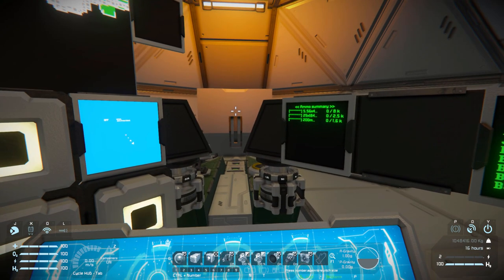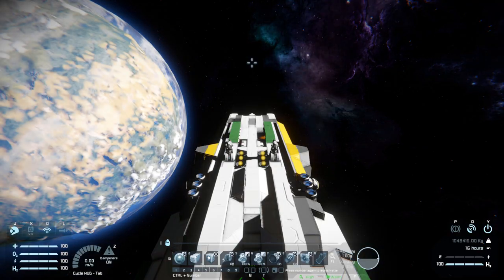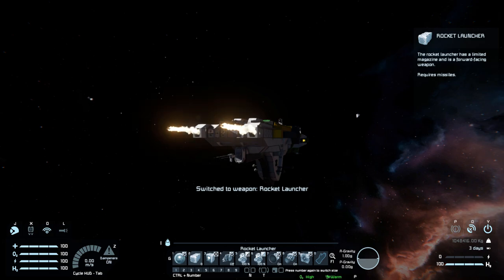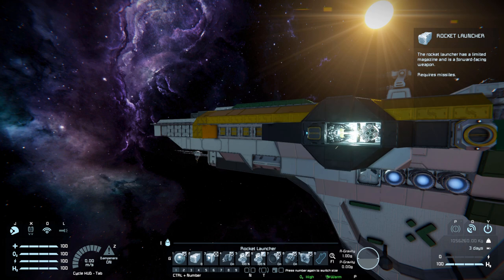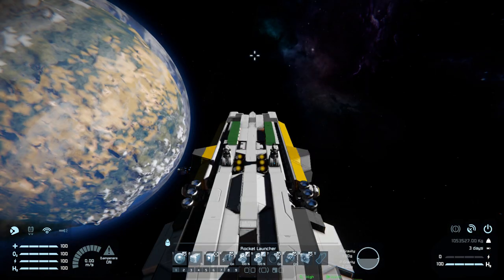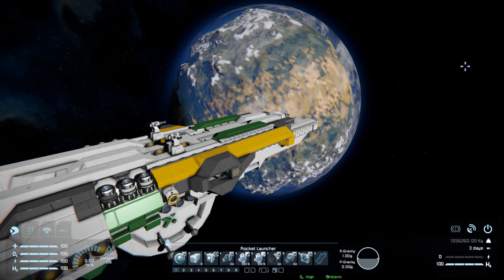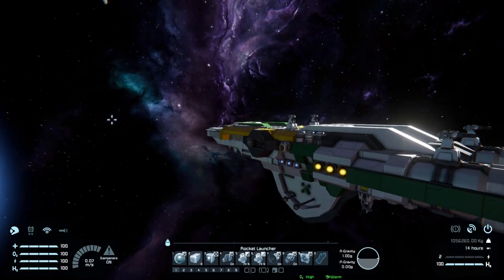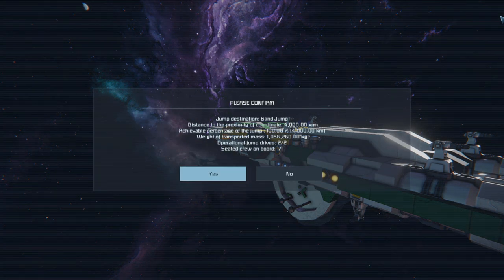Bringing up the HUD, you will notice some wobbling around while moving — not much you can do about that, it's simply how the small block behaves with the large block. In third person: number one is for our camera at the front where we can zoom all the way in; number two is for our rocket launchers; number three is to fire our custom guns on the side; number four starts the welding up process; number five and six control our gyroscope; seven and eight are for our thrusters on and off — so if we're on a planet we can switch that off to save power; and number nine is for our jump drive where we can jump 4,000 kilometers.